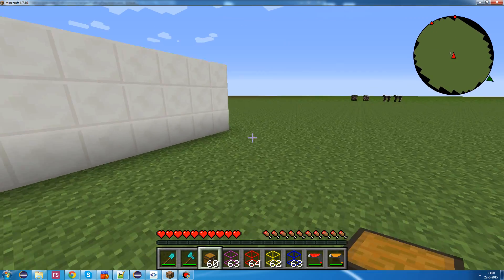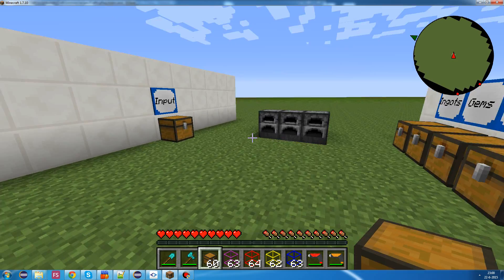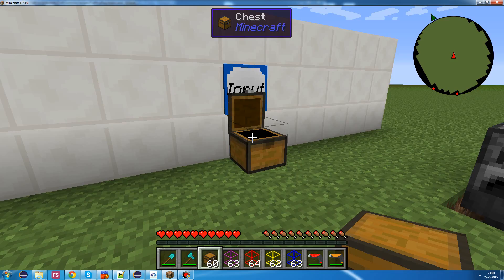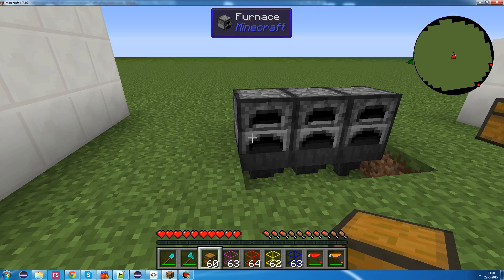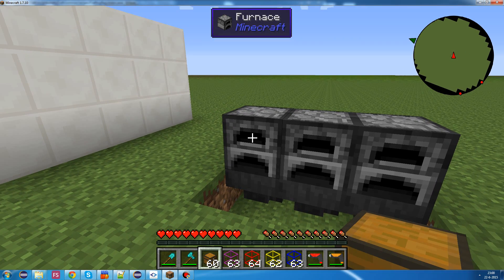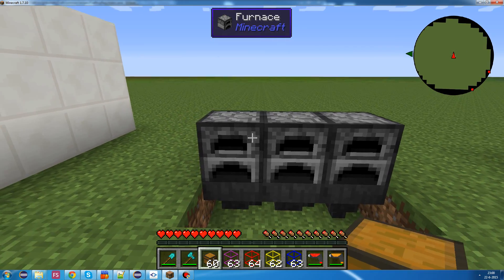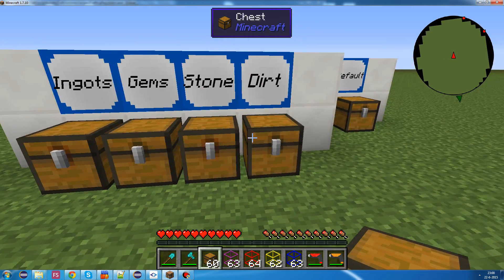So, let's put what we've learned into use. We've got this setup - basically, this is our input chest with all kinds of items. We've got a processing area, and we basically want to process our iron ore and gold ore into here. And then we want to sort the items into these chests.